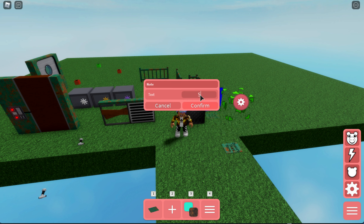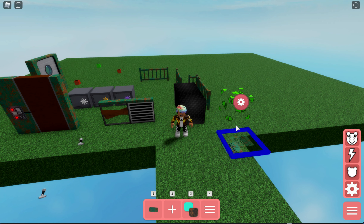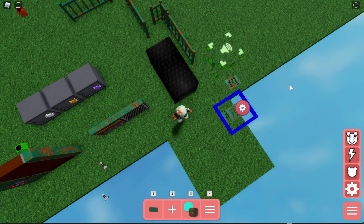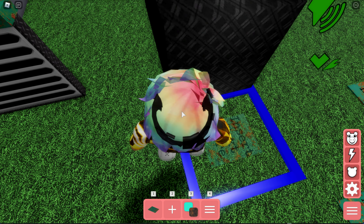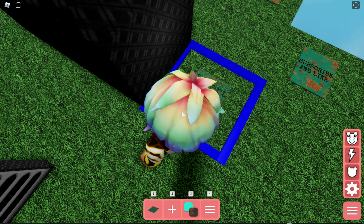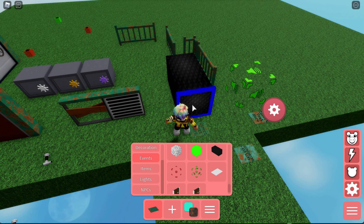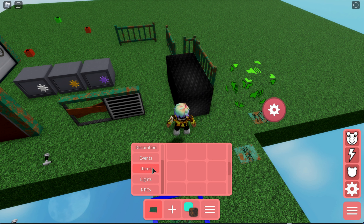Then we have notes, which are a certain color now — you can always change them. You can type something like 'subscribe and like,' press confirm, and the text will appear on the note. It's a little hard to see but it works. You can place notes on walls or anywhere and rotate them as well. That wraps up the events section.